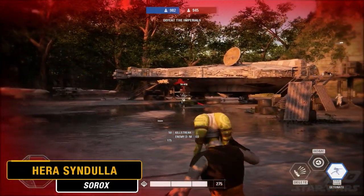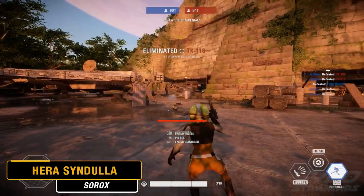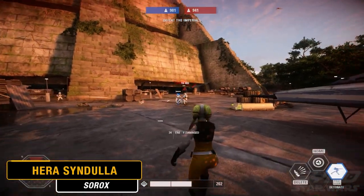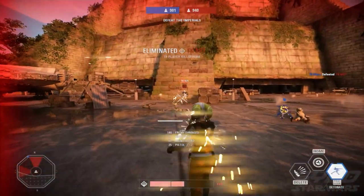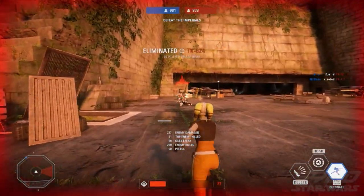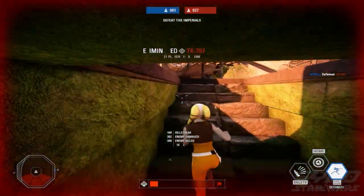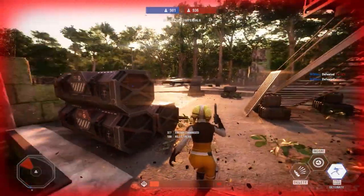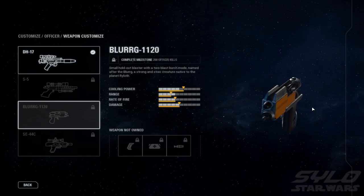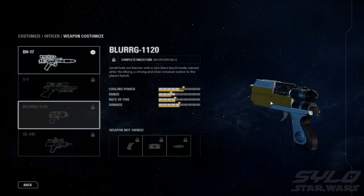Big fan of Star Wars Rebels? Well, we've got you covered. A pretty impressive mod by Sorox sees the crafty Twi'lek pilot from the Ghost Crew actually make an appearance in the game — Hera Syndulla. The mod simply replaces the rebel officer with Hera Syndulla rather than making her an actual hero character, as she should be. But you've gotta hand it to the mod maker — the detail on this one is very on point, going all the way to even seeing the Blurg reskinned to Hera's custom pistol as well. I'd say all that's missing are the goggles to really make it perfect.